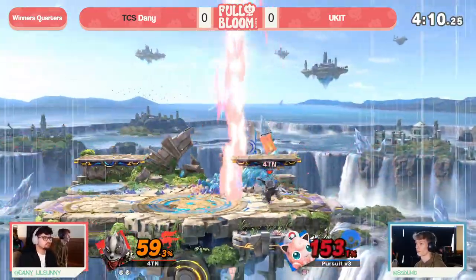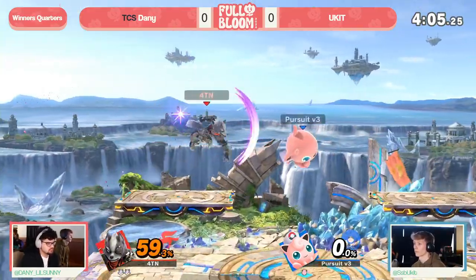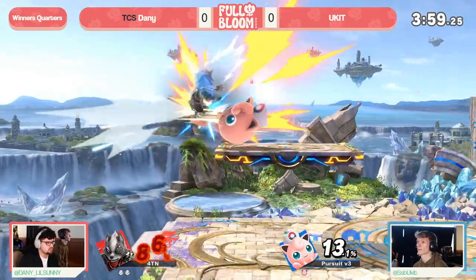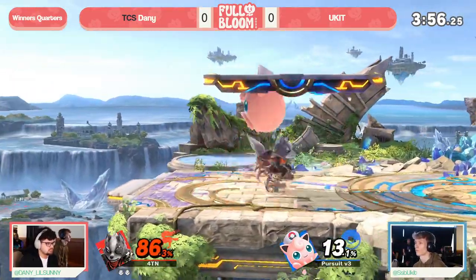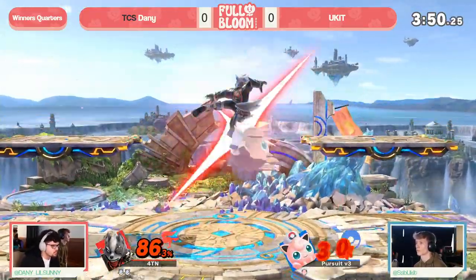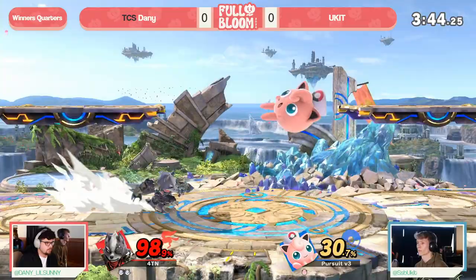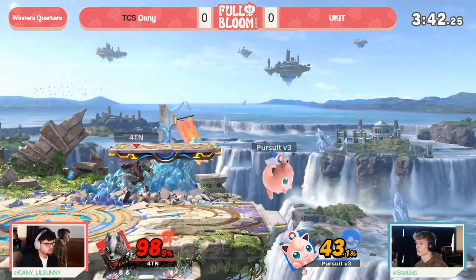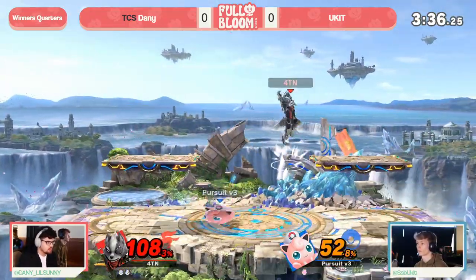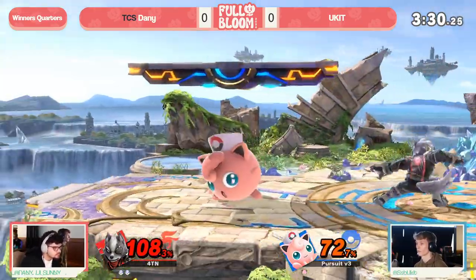Danny's on the platform throwing out nairs — if they trade, that's going to be the stock. I really like this platform camping game style Danny's adopting; it's really hard for Jigglypuff to get up there and contest it. Wolf sends Yukid up there with a dash attack — that good old soccer kick hunting Jigglypuff into the next life. But we've seen Yukid get cornered before and bring it back to even. Danny looking to run away with it more than last time. That Wolf claw spaces out so effectively.